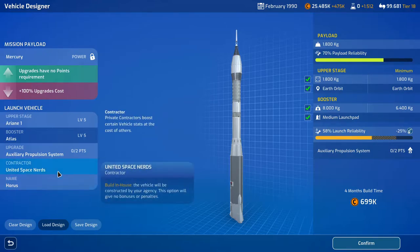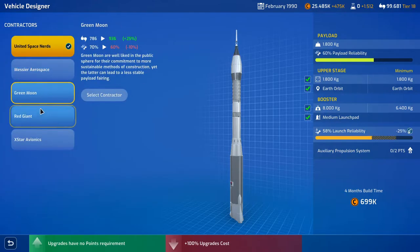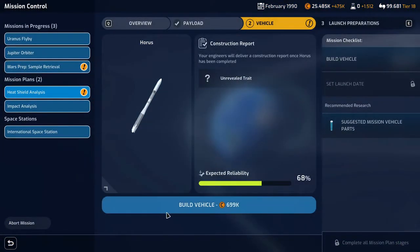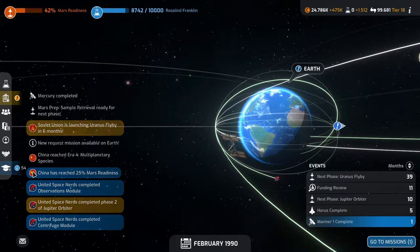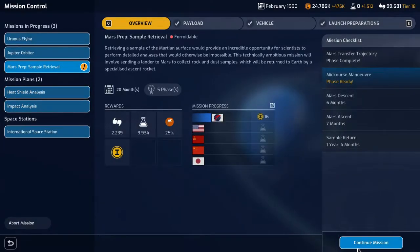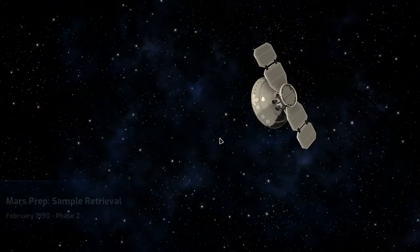Yeah, I think this is what we're doing. Do we want a contractor on here? Yes we do, we want to get that up. So on a grant, five months build time — confirm build that puppy! Alright, China's reached 25% Mars readiness. We have Mars prep sample retrieval next phase. Let's continue our mission, February 1990, phase 2.